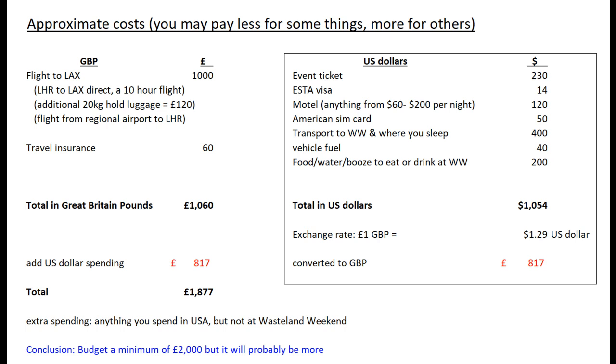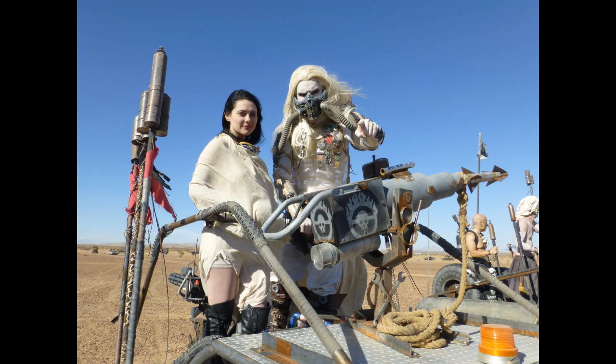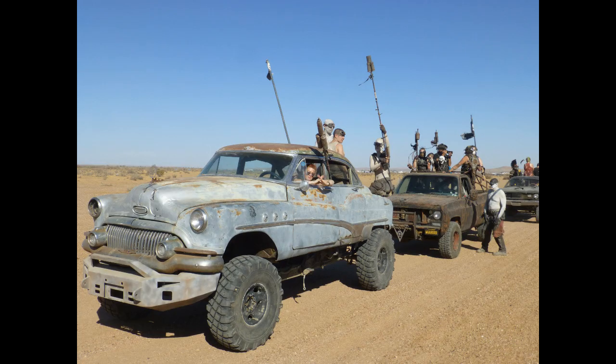In total it's roughly £2,000 that it's going to cost you to get to Wasteland Weekend. Those costs are approximate and there are a few extras not mentioned, so anything else you spend in the USA is on top of this. As an absolute minimum, think that you're going to be spending £2,000. You don't spend it all in one go — the sooner you buy your flight and book your hire car or RV, the cheaper it becomes. I have seen deals where you can hire an RV for $500 for the week, but to get those deals you have to book more than a year in advance.